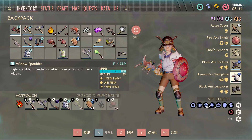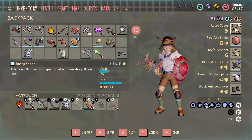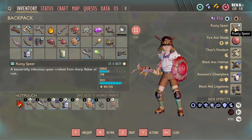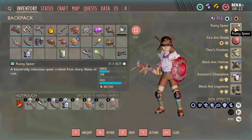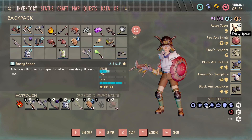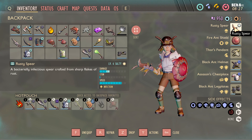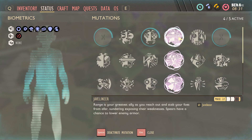First things first — my gear is not fully upgraded, so it's missing some of its greatness. The Rusty Spear is the best spear in the game; it has the most damage and can be upgraded down any path you want. I went down Salty, but you can go Mighty, Sour, or however you want. Sour gives a bit more stun. I went Salty because it helps with other things in the yard that are weak to salt and stabbing.